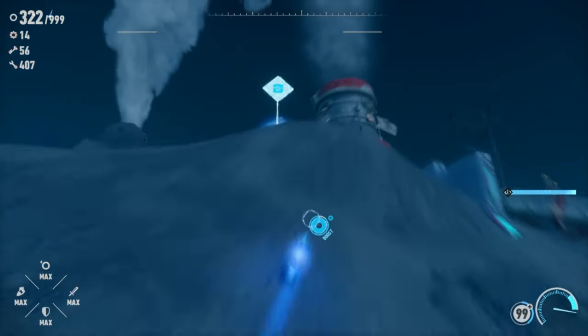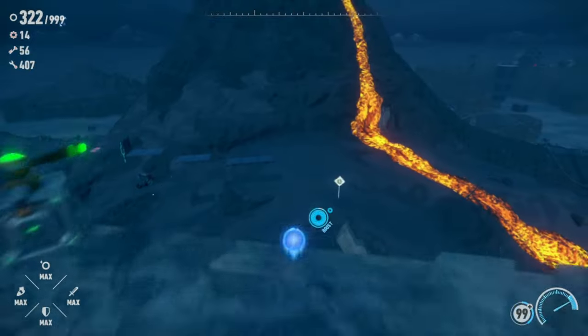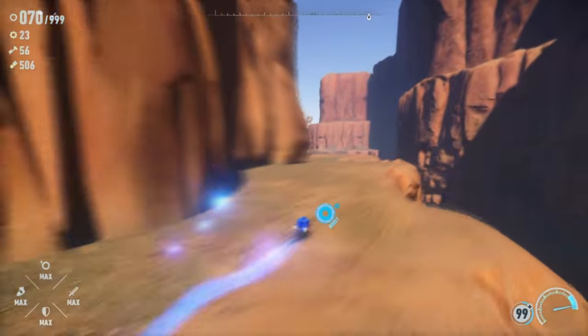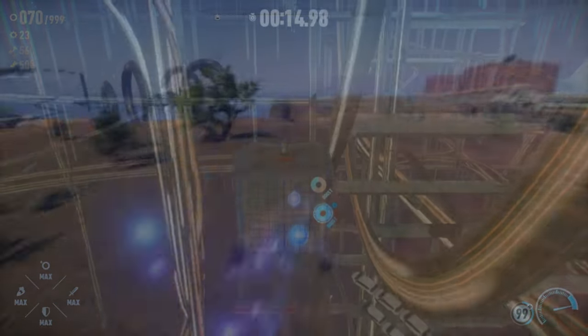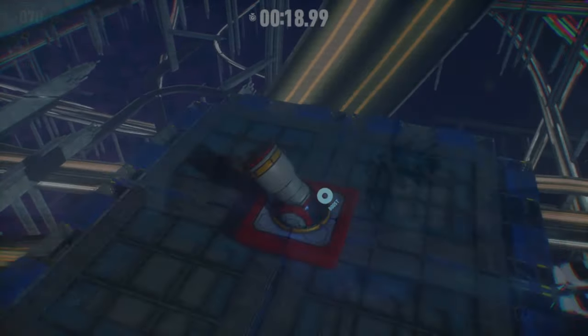it's just so fun using the spin dash to launch Sonic into the sky. You just go flying, and I miss overpowered spin dashes. But there is one part of the game where the controls just tank dive. I'm gonna save it for later, but when I get to that part, trust me, y'all are gonna know real pain.